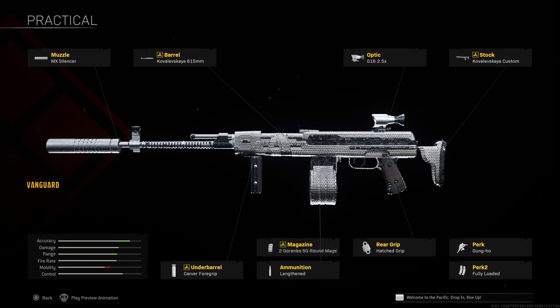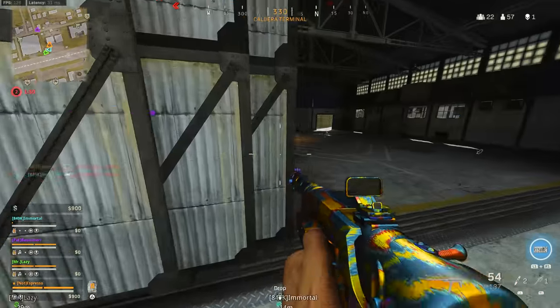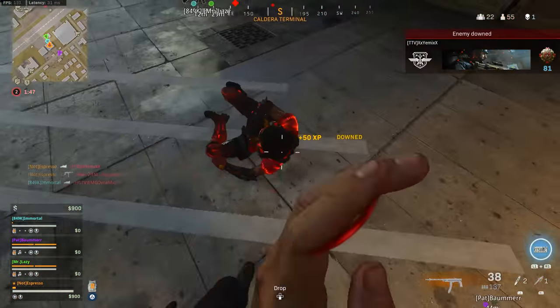Finally, the AS-44 rounds out this list. I quite like it when built out for a practical build, but it does take a decent number of shots and the max ammo with a practical build is a 50-round magazine, so you burn through ammo pretty quickly — not ideal for two, three, or four-player gunfights without reloading. For this: MX Silencer, 615mm barrel, 2.5x optic, Cover the Sky Custom Stock, Carver Foregrip, 50-round magazine, Lengthened, Hatched Grip, Gung-Ho, and Fully Loaded.